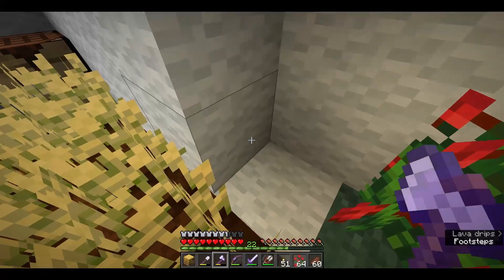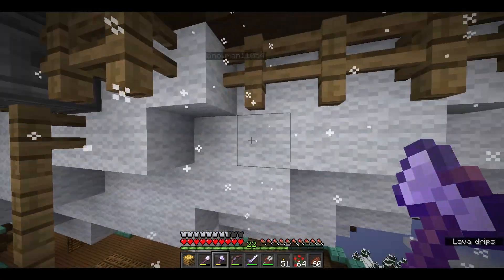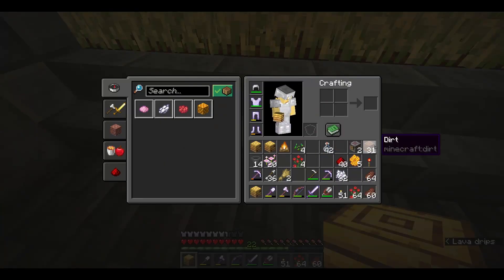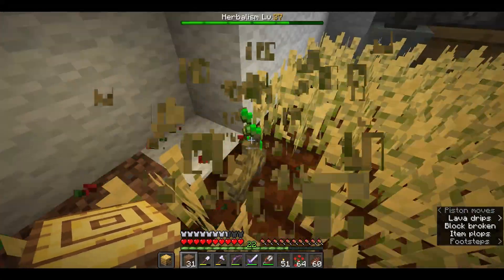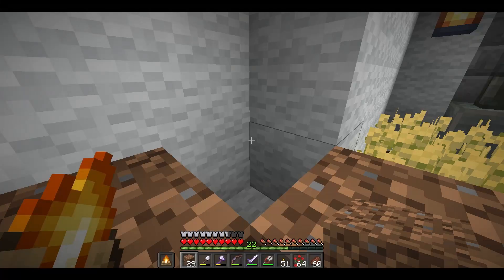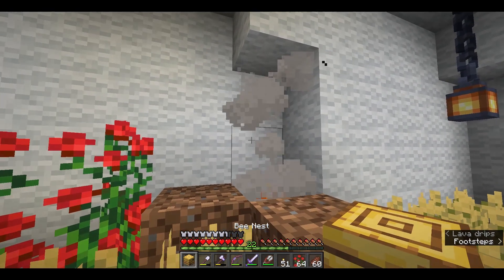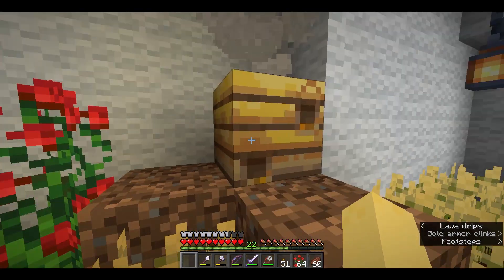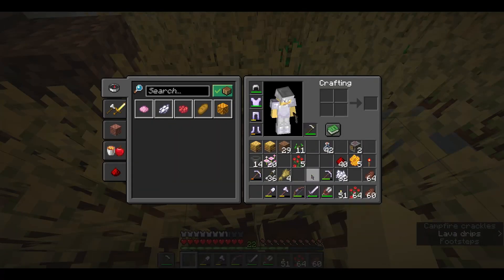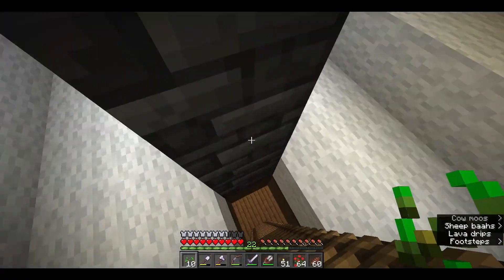I'm gonna have to rethink this campfire idea. What is below here? That is the outside — okay, that's not gonna work. You know what? I'll break this flower and re-hoe it. I need to place the campfire down here, so hopefully they don't come back out. How do I coax them out of there? Oh, it's raining, so technically they won't come out. Let me go sleep and hopefully these will come back out.